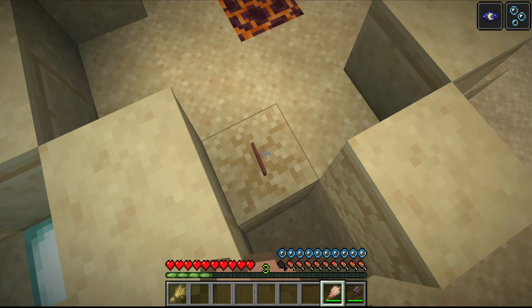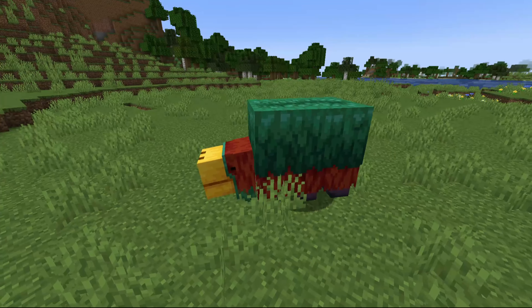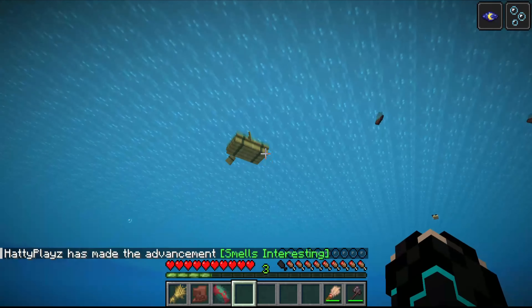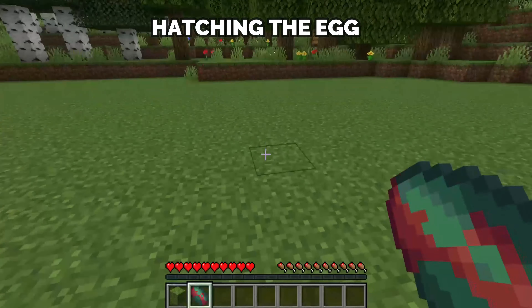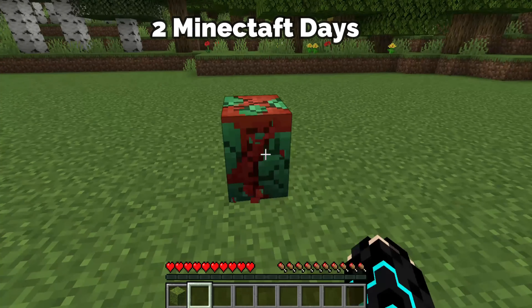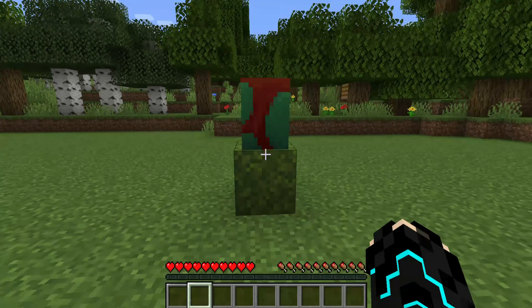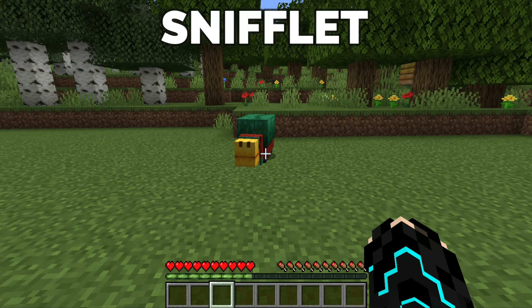Sniffers are mobs that can search and find either torch flower seeds or pitcher pods by digging. They can dig into 8 types of blocks. There is a 50-50 chance of a sniffer finding a torch flower seed or a pitcher pod. These guys need at least 36 blocks around them to search for seeds. After finding a seed, there is an 8-minute cooldown, meaning it will only start searching for the next one after 8 minutes. These two seeds can be grown normally, which gives beautiful flowers.